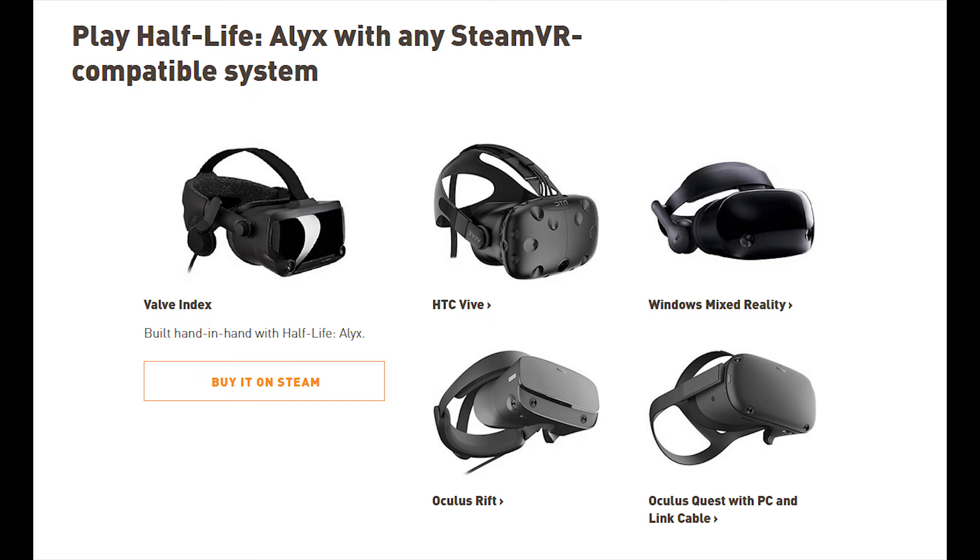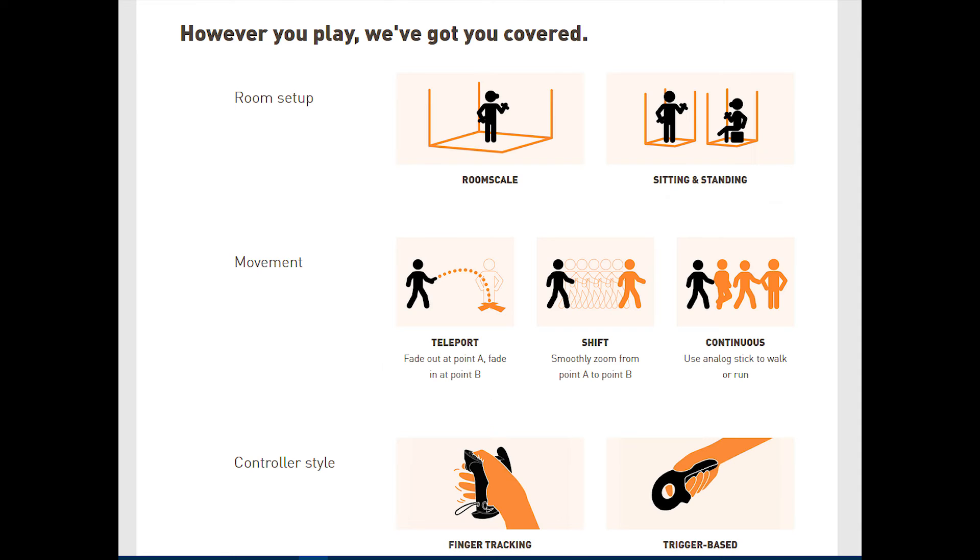VR isn't as expensive as you think anyway. You can buy a VR headset for under $250 USD, which I will have a video coming up soon on. Half-Life Alyx supports a variety of setups, from room-scale VR to sitting and standing, as well as a variety of movement options and different controller support.